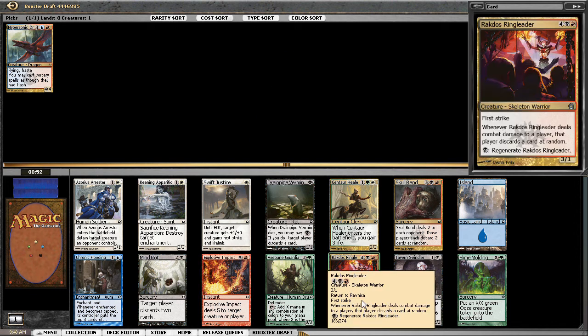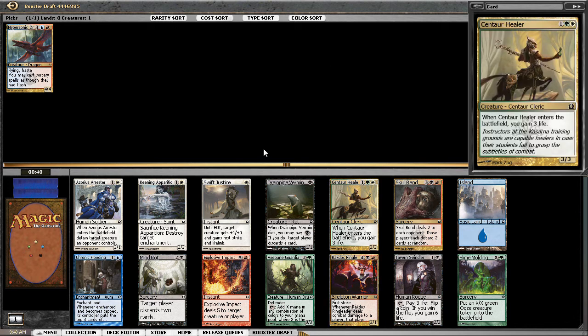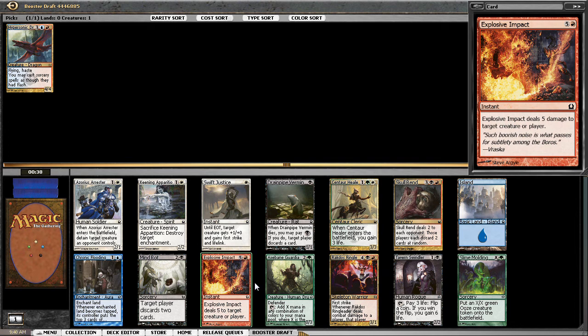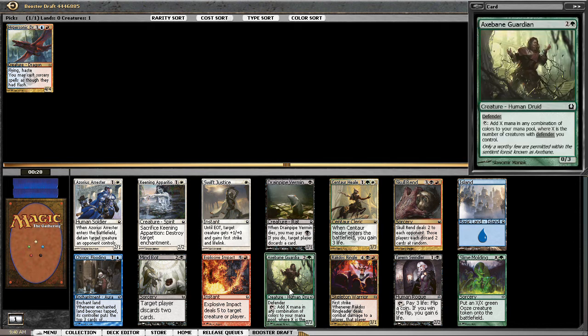Rakdos Ringleader — I just don't get this card. It's a six-mana 3/1 with first strike and regenerate. It's expensive, and first strike plus regenerate together I just don't get. Explosive Impact — deal damage, doesn't take a genius. Goes great. Not much else; I'm passing on Azorius Guardian.